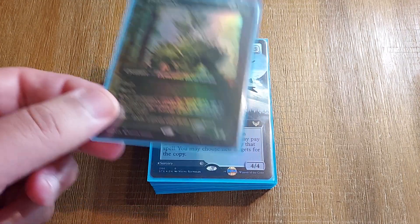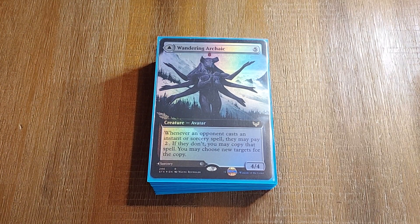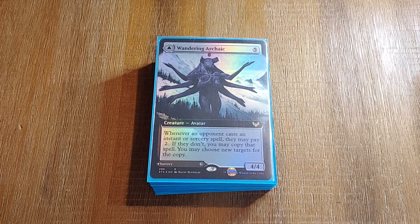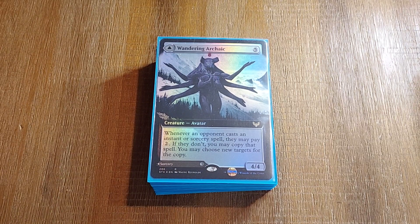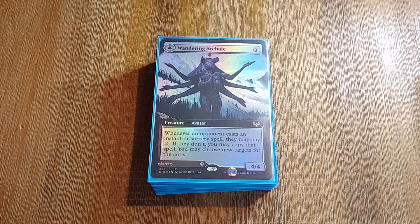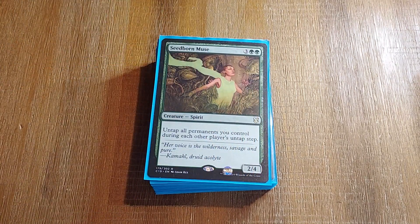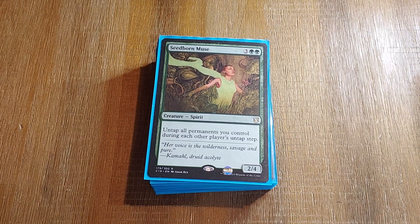An Endurance to keep the faster opponent off their Thrasios. Wandering Archaic because if I am gonna play the grindier game, Wandering Archaic is nice. I guess you can also put a Consecrated Sphinx in the deck — I sold mine a long time ago, maybe I'll rebuy it. And the Seedborn Muse. I never blinged out the Seedborn Muse, but it's a really good card and it really fits well in this deck.